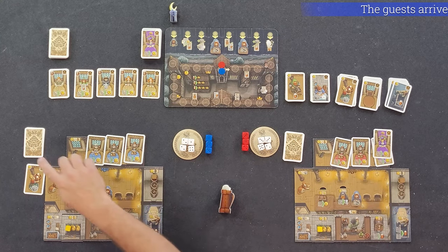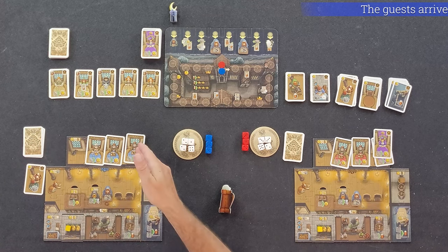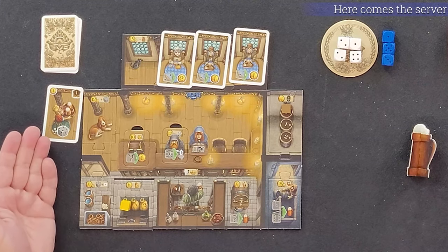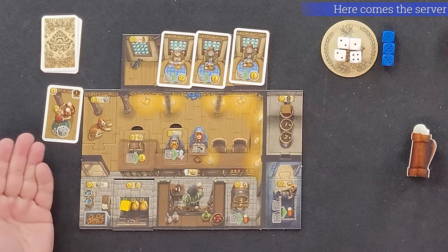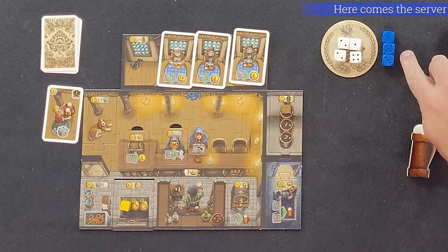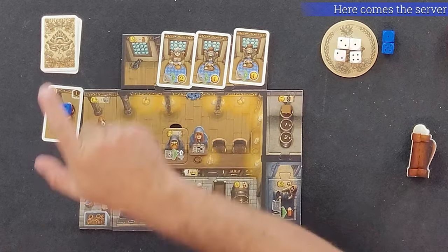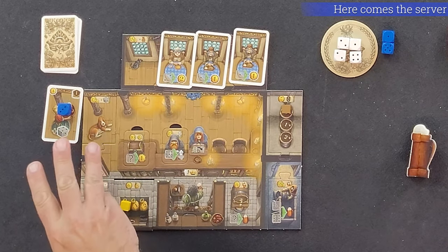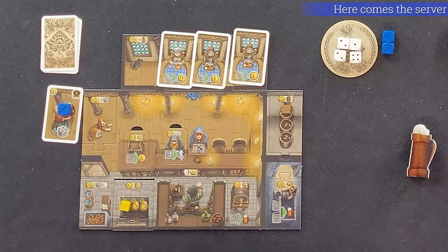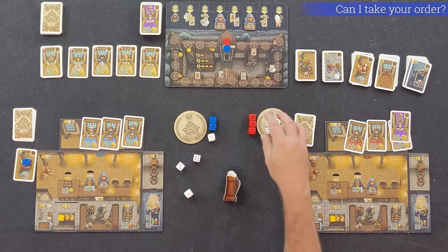For each server on your board, whether it was drawn from a tavern card or there as a permanent upgrade, take and roll one colored die and place it on each server card. You can have a maximum of three additional dice, regardless of whether you have more servers than this. These dice will be used later in the serving phase.